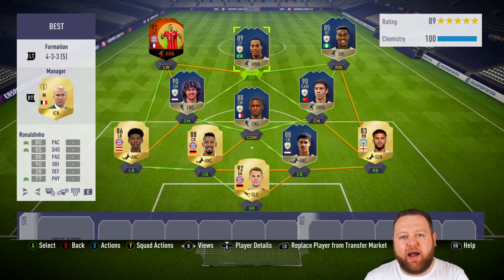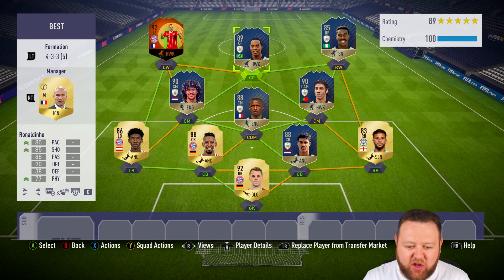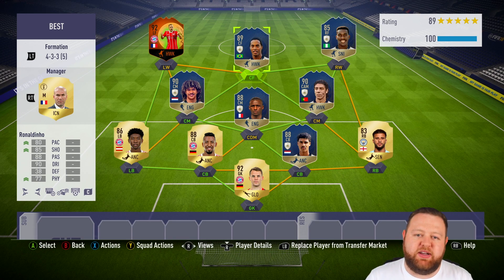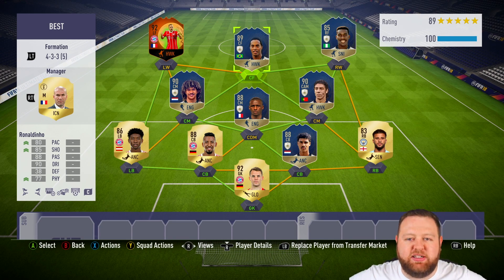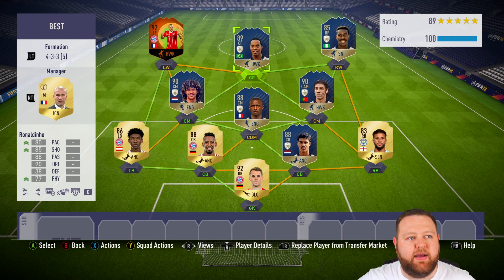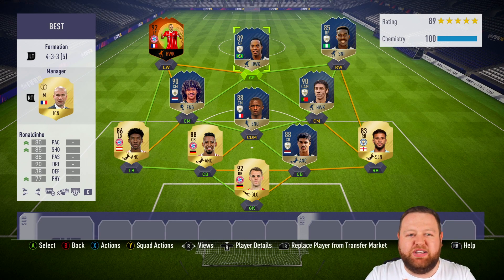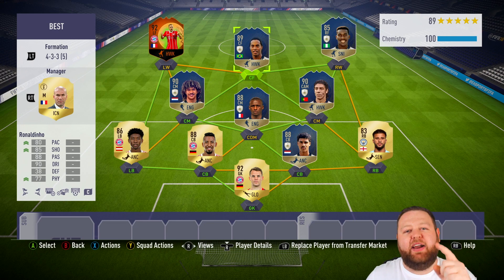That has been the squad builder around my main man, 89-rated Ronaldinho. I absolutely love the guy — him and Ruud Gullit are my two favourite players in my club right now. And that is, of course, because I sold Peter Crouch's Scream item, which I regret doing. Imagine a team with Ronaldinho and Scream Peter Crouch — that would have been fun. Anyway guys, if you have enjoyed the video, smash a thumbs up on it. Don't forget to subscribe to the channel if you are new around here. Most importantly, have a great day, and I'll catch you next time.